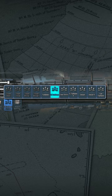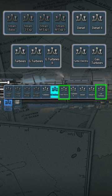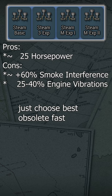For engines, there are four types they can be grouped into: steam, turbines, diesels, and special. For steam engines, just choose the latest one — they become obsolete really fast.